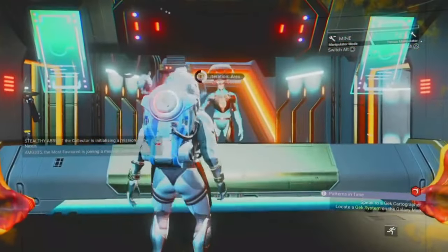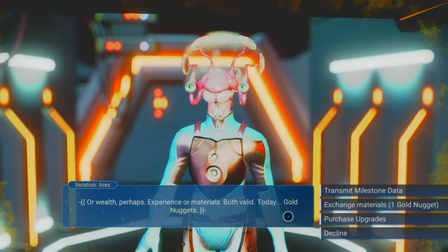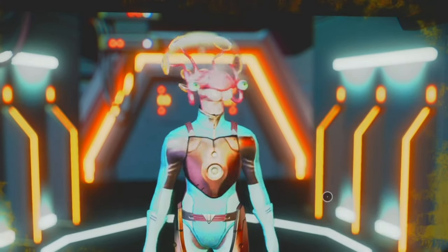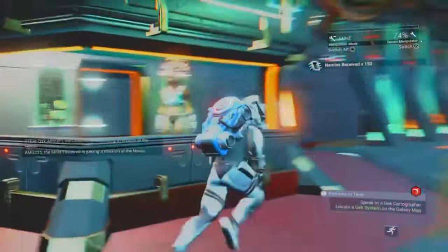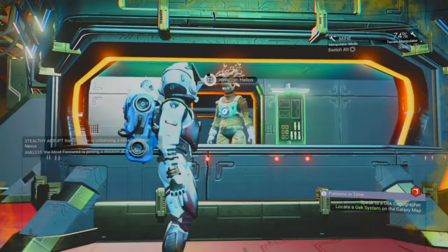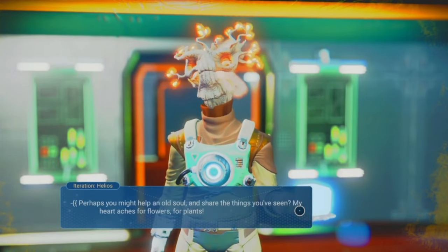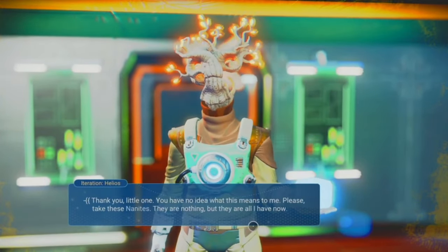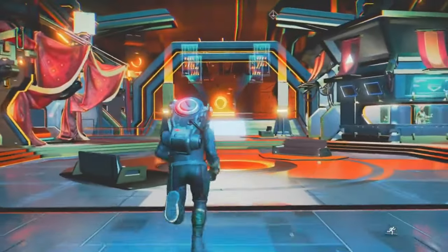Now let's talk about Iteration Ares and Iteration Helios, found on board the Anomaly. Scanning creatures and plants isn't the only way to get nanites from discoveries — if you head up to the Anomaly and visit Iteration Helios, the one with the weird tree-type head, you can pass over your discoveries and receive a decent chunk of nanites in return. It depends on the day since Helios wants different things each time, but you can walk away with a few hundred nanites daily, so be sure to visit after scanning lots of things.